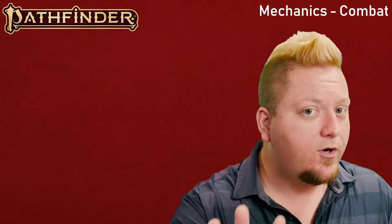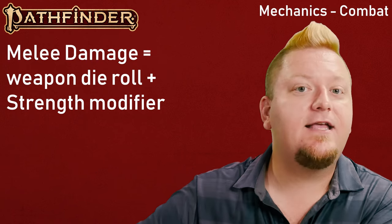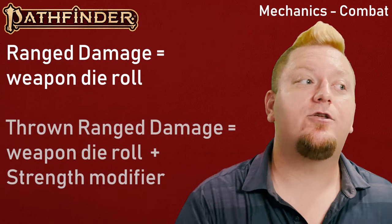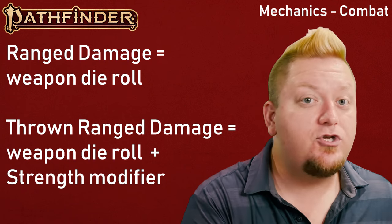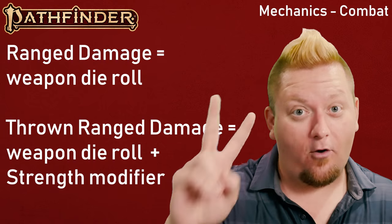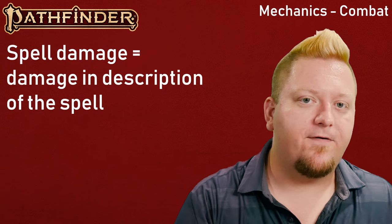Now let's jump over to damage. To determine the damage your character deals on a successful attack, the calculations are very simple. For melee damage rolls, you add the damage die of the weapon plus your Strength modifier and any miscellaneous bonuses or penalties. For ranged attacks, you roll the damage die. If using a ranged weapon with the thrown property — like a javelin — you also add your Strength mod. If you have one of the two propulsion weapons, the sling or the halfling sling staff, you add half your Strength mod instead. For spells, you simply deal whatever damage the spell says, unless you have a feat or feature that says otherwise.